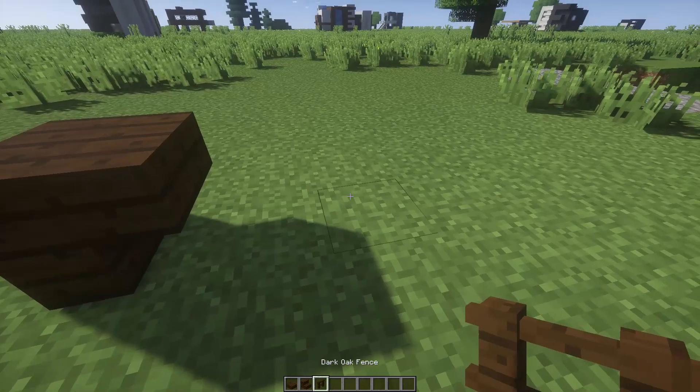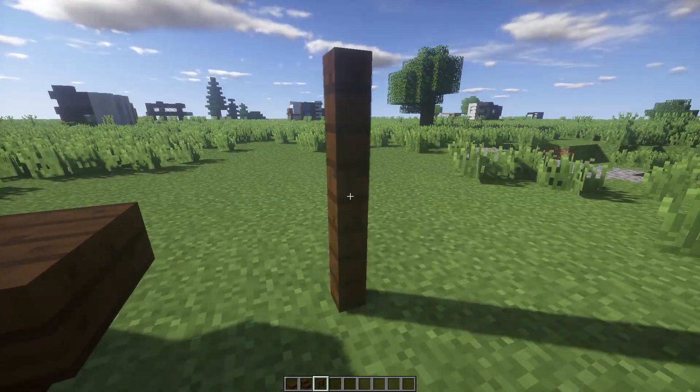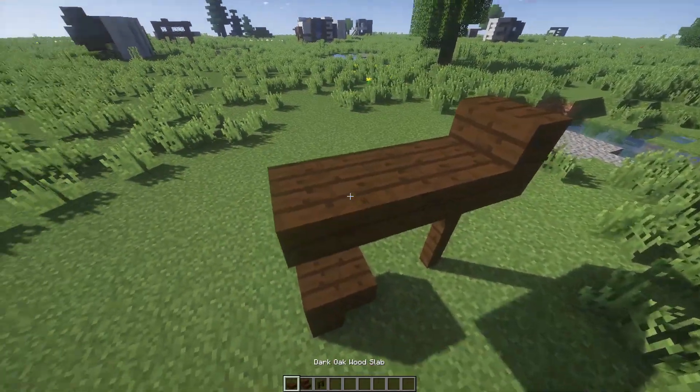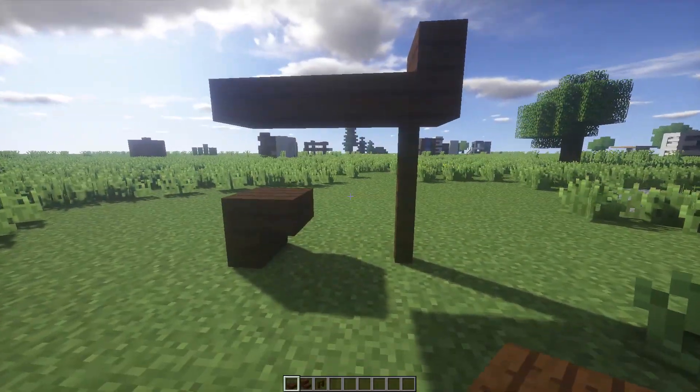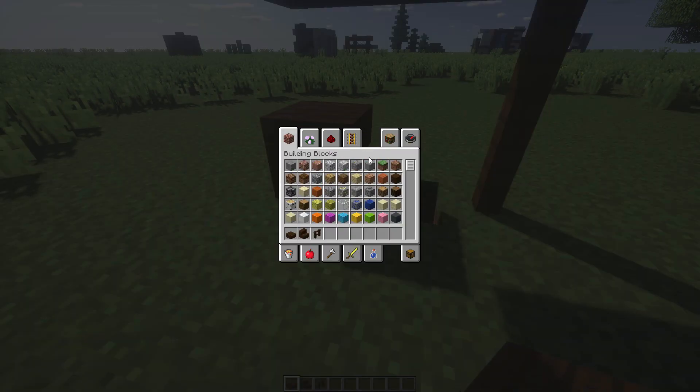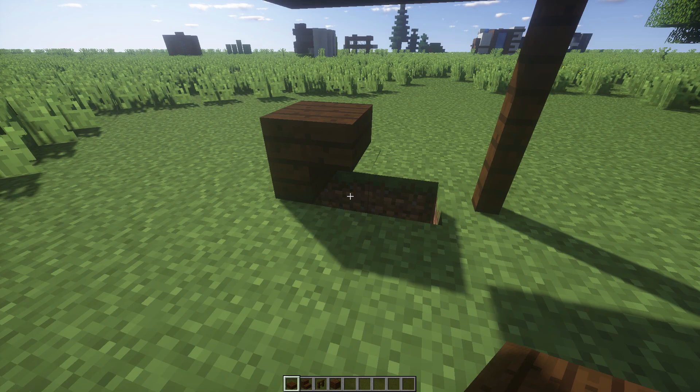You just want to place an upside-down stair just like this. Go one block away, then go one, two. Place a stair right there, and two slabs like that. Then cover the floor with dark oak wood planks, which is right here.